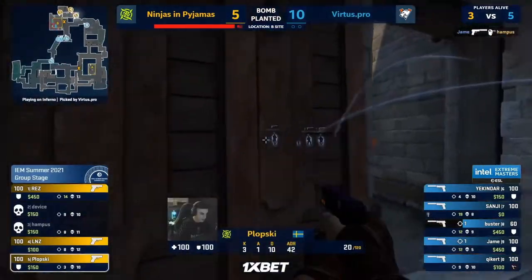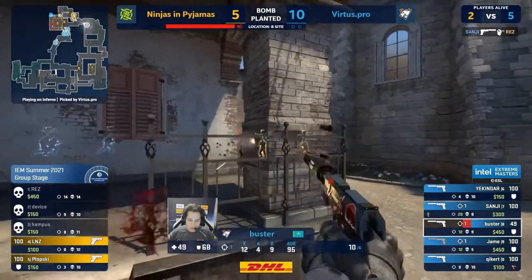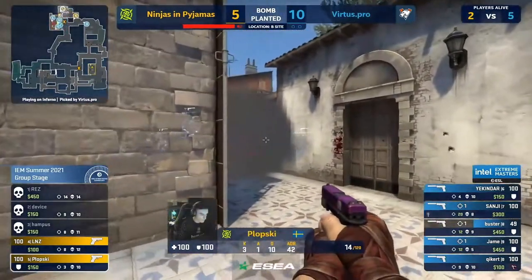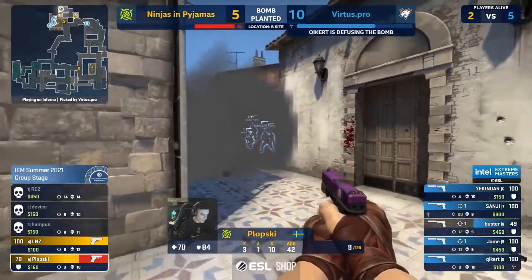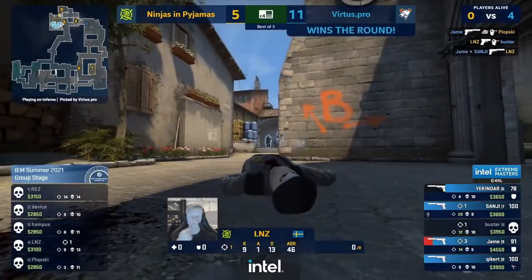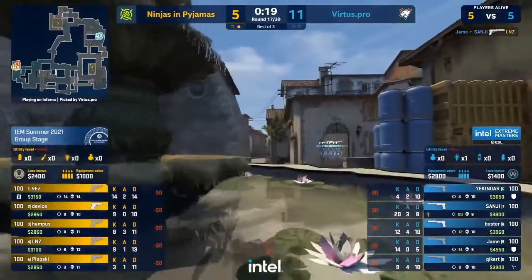Jame turns around and flushes Hampus out. The retake is well and truly underway — Linus and Plopski the only two left and they're boxed into a tiny little corner. The bomb's planted for them but is that going to be enough? Kicker is sticking it and Linus can't do a damn thing. But it's pro that wins it — that's crazy.